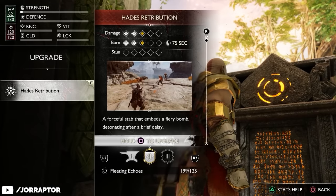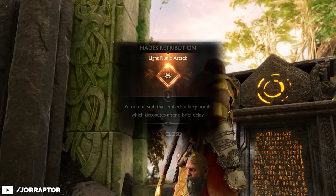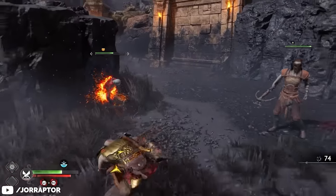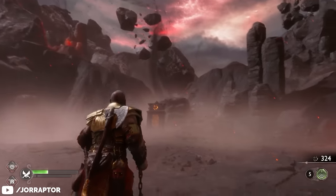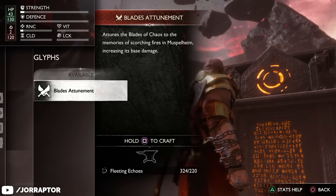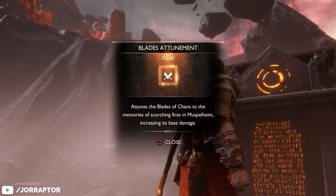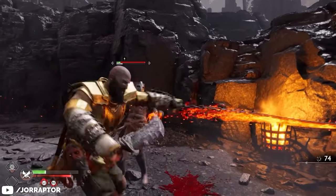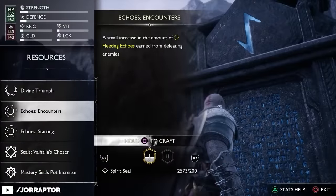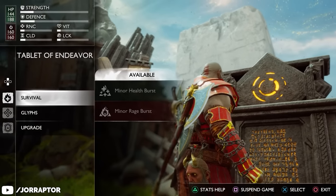Upgrading a runic attack costs 125 echoes, so with starting echoes unlocked you'll likely have enough at the first Tablet of Endeavor. It's recommended to save at least 220 echoes in the starting areas, because after beating your first proper boss the first Tablet of Endeavor in the upper realms always offers a damage upgrade for one of your weapons. You can also upgrade the amount of echoes earned from completing encounters, allowing you to buy even more temporary upgrades during a run.